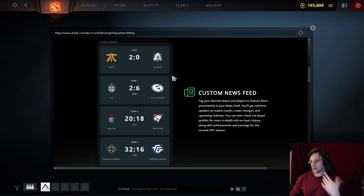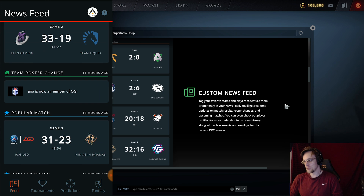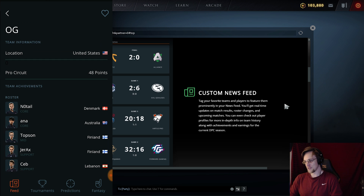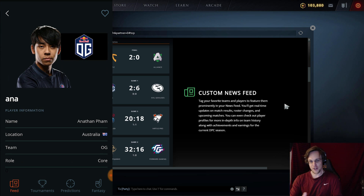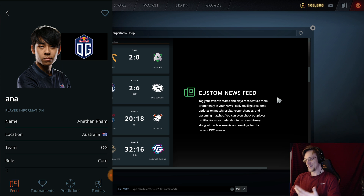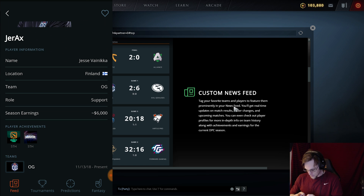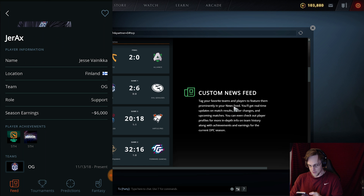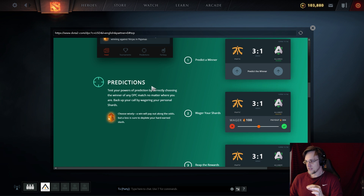The first feature is a custom news feed — you can tag your favorite team and follow specific teams and players prominently in your news feed. You'll get real-time updates on match results, roster changes, and upcoming matches. You can check player profiles for in-depth info on team history, achievements, and earnings for the current DPC season. For example, it tracks that Ana rejoined OG — it's a legitimate sports news feed for Dota players, which is super cool.